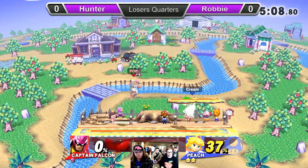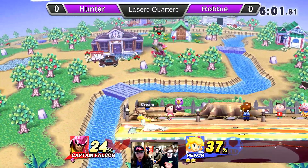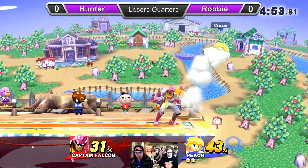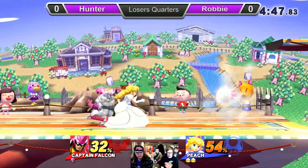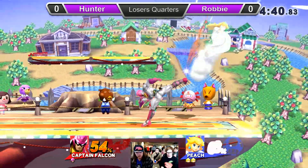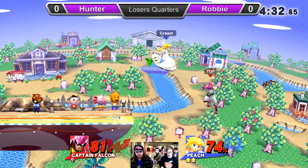Gamelin's going to Smashville. 4DI in that forward air — Hunter definitely could have lived that. Hunter's just kind of moving around, gets an opening with the grab, but Robby's back on stage. Interesting forward smash there from Hunter; I don't know what he's trying to go for.